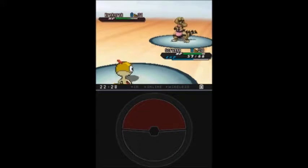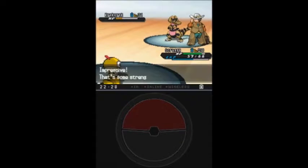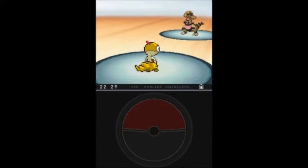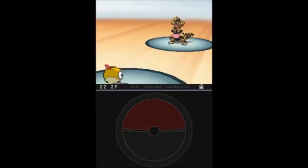There are a few things you can get there, because they reappear over time. For example, there are the two types of Repels, and Poké Balls — Normal Poké Balls, Gray Balls, and Ultra Balls.